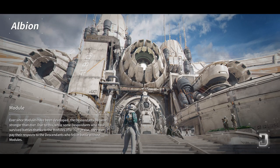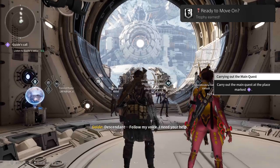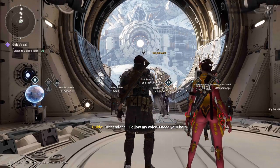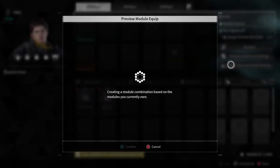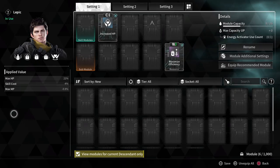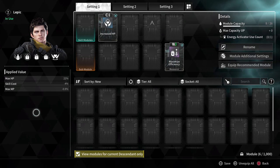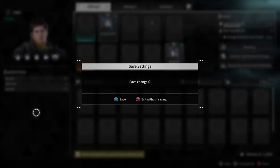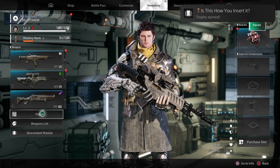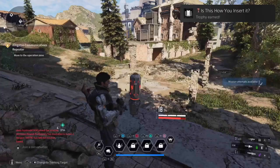The first trophy is 'Ready to Move On' — complete the Retrieve the Iron Heart operation and return to Alpeon. Basically it's the very first trophy you gain from completing a little part of the story. Next up is 'Is This How You Insert It?' — equip a module for the first time. Very simple; you'll be doing this quite a lot. A module is basically a perk you can get in the game, and when you equip one you'll get the trophy.